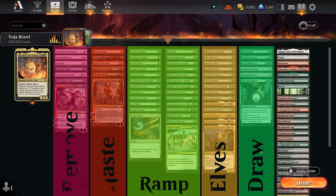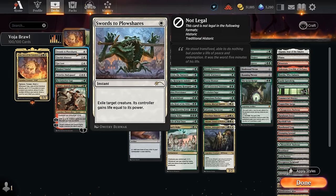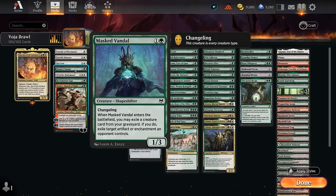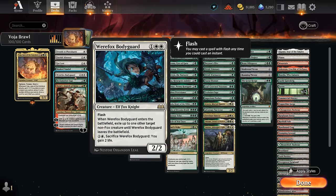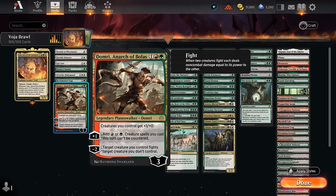Starting the deep dive with removal: Swords to Plowshares at 1 mana, then at 2 mana Fateful Absence and Get Lost are quite versatile. Masked Vandal counts as a Changeling — so also an elf and a wolf for Voya purposes — and can exile an opposing artifact or enchantment assuming there's a creature in our graveyard to exile. Then Bodyguard, an elf that can exile an opposing creature when it enters. Reclamation Sage destroys an artifact or enchantment. Domri can accelerate mana, make our creatures uncounterable, and fight opposing creatures with a minus 2 — especially good with Voya since it has built-in protection.